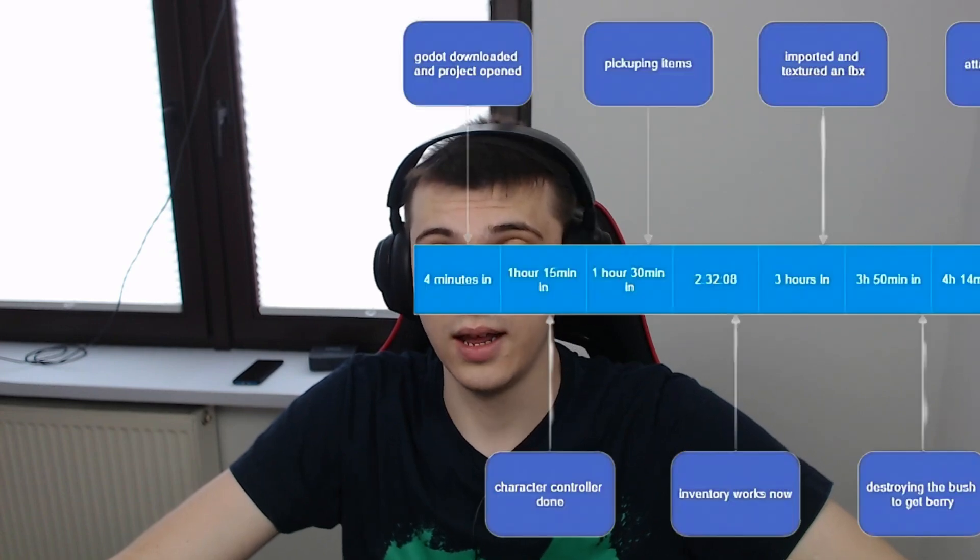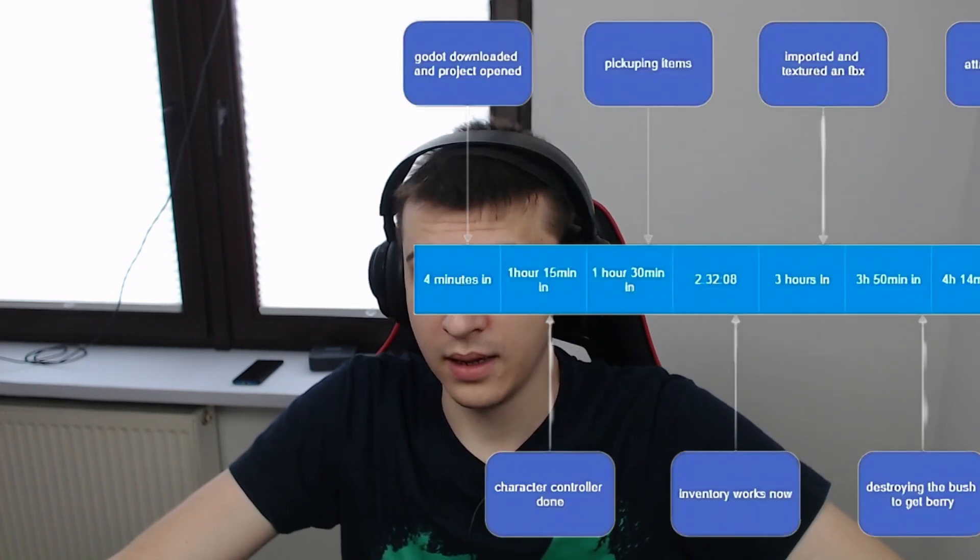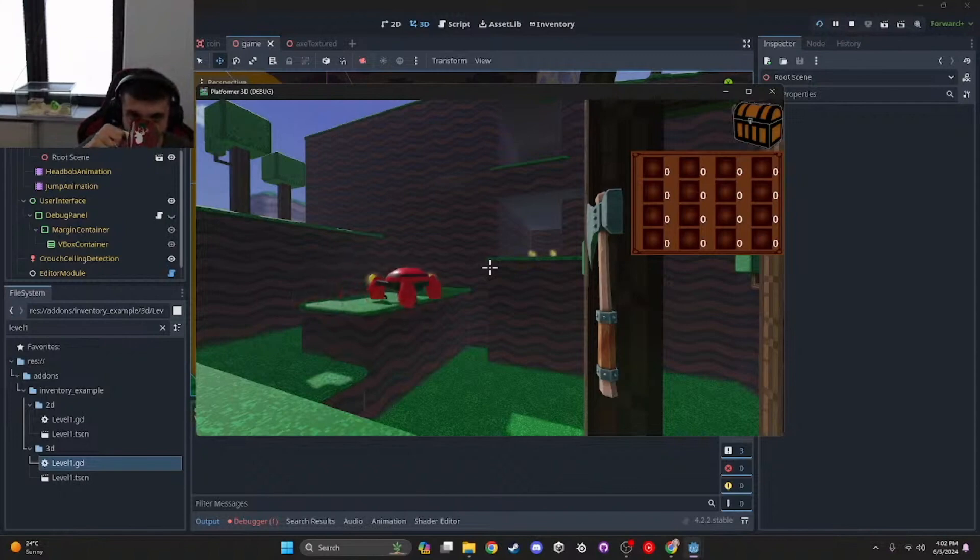After 3 hours and 50 minutes, I was able to accomplish a system to destroy a bush and spawn a berry. At that point I was exhausted after 3 hours of constant coding, programming, and learning a game engine and programming language I had never seen. Without the help of all the people in chat, it would have been totally impossible. Up to that moment, I was mostly helped by Gamedev with Michael, Lone Wolf Gamer, and William Jeep Wingia — sorry for butchering your names.